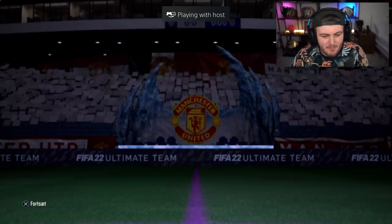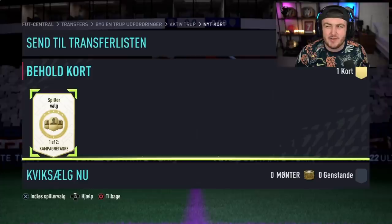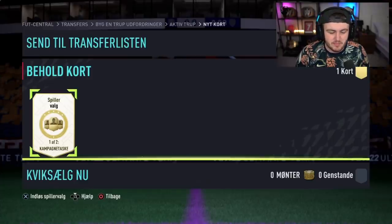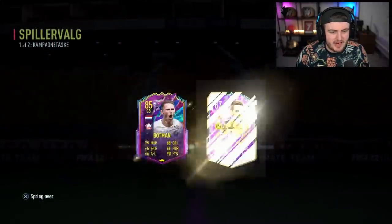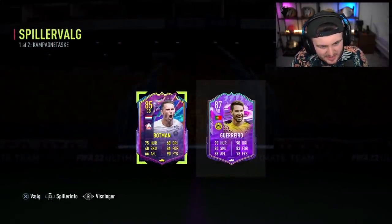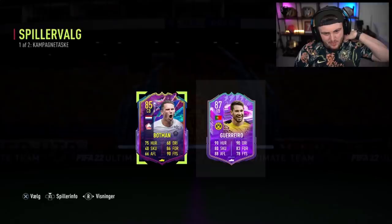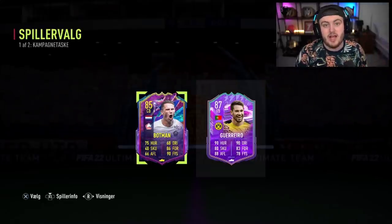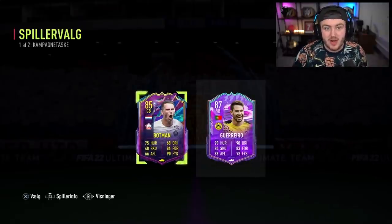Next campaign bag player pick now. Last one was two Future Stars. We want to see something like FUT Fantasy Rashford — that's pretty good — or FUT Captains Ben Yedder. Honestly, I've completely forgot about the great cards we can get in these. Bottman's not ideal. Guerrero is a little bit better than Bottman, but still not great. I'm going to go get a list of amazing FUT Birthdays and Future Stars, and then I'll get back to you.